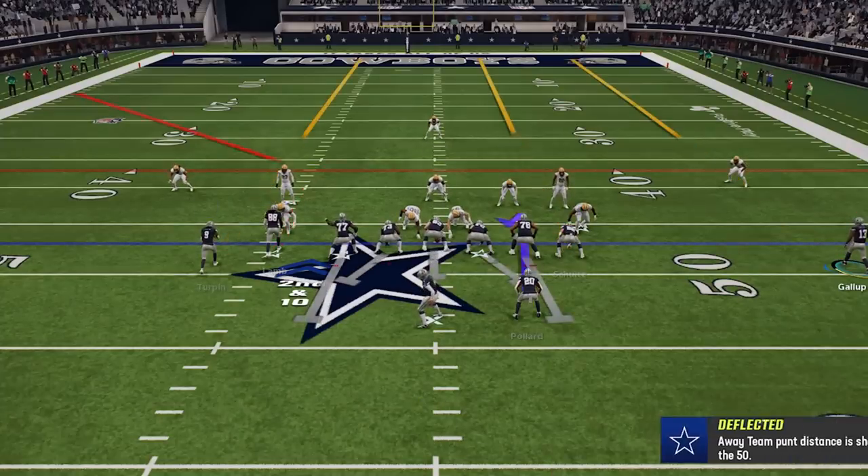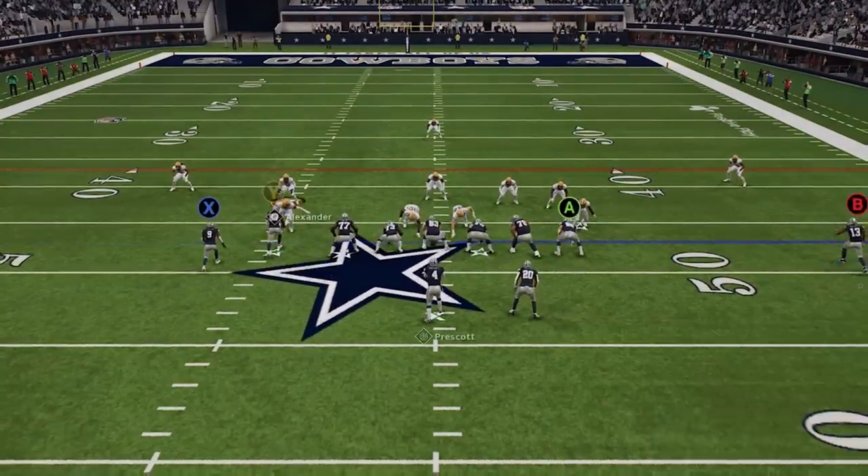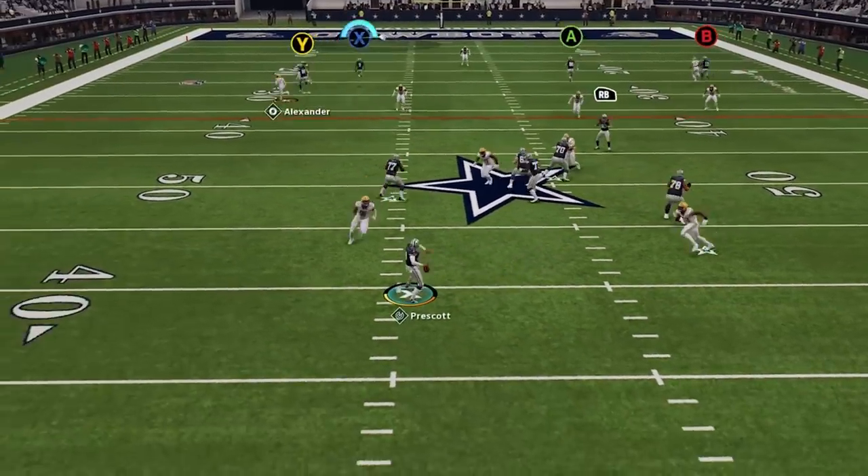I read cover one or cover three again on the next play, so I set it up again, only this time it was a cover three. So once I see the cornerback bite on the corner route, I bullet pass the lead away from the safety for the score.